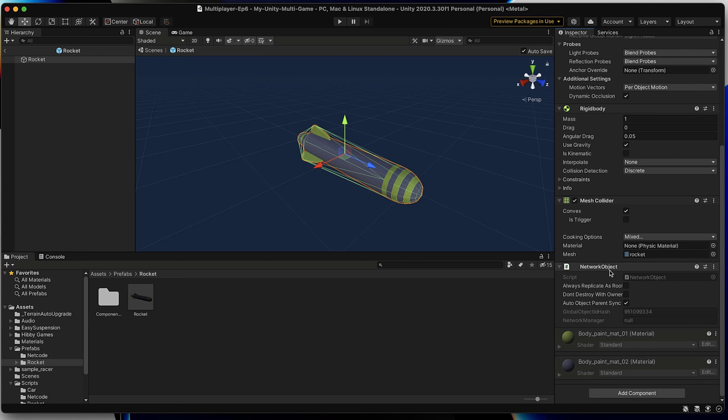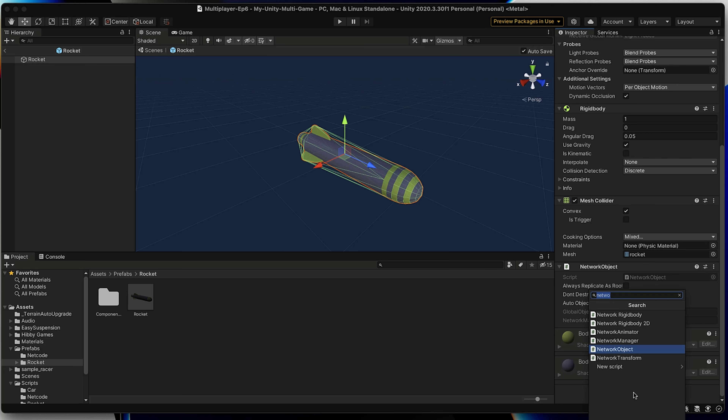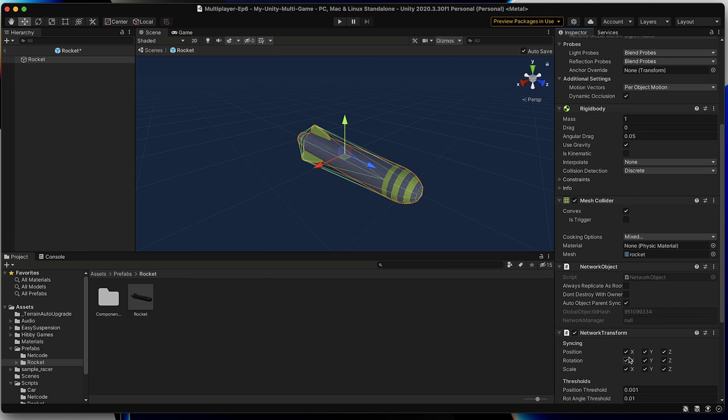Next, we're going to add a component we have mentioned previously but haven't yet used: the network transform. A network transform, when attached to a game object with a network object component, allows you to track the object's transform, position, rotation, and scale across the network. In our case, attaching a network transform to our rocket will make it simple and easy to share our transform data across the network. Let's go ahead and add our network transform to our rocket by scrolling down to Add Component and typing 'network', then selecting network transform.